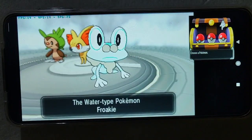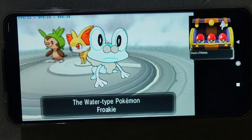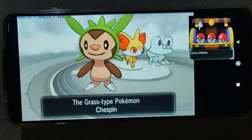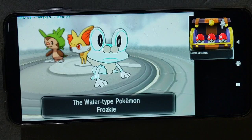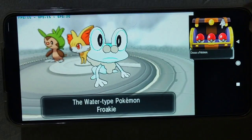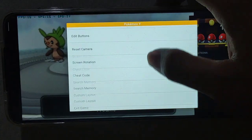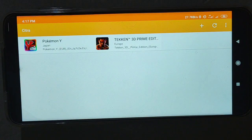As you can see, there's a graphic bug on the water-type Pokemon. I already tried this in Pokemon Y, Alpha Sapphire, Ultra Sun, and Ultra Moon. No color for the water Pokemon. In Tekken, I don't have any FPS cheat.